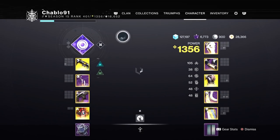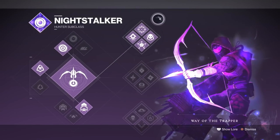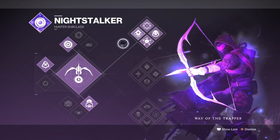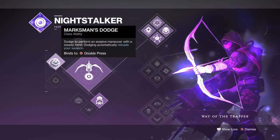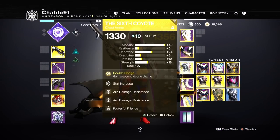We're on a Hunter — I recommend this is the easiest way of doing this. I'm on top tree Night Stalker with Trapper, with Vortex Grenade and Marksman's Dodge, pairing that with the Exotic Six Coyotes. So we have Double Dodge — that's key to this, you must put that on.